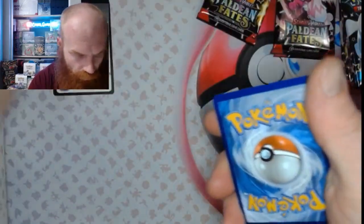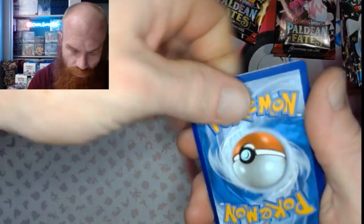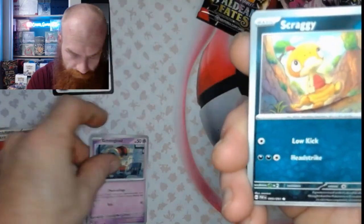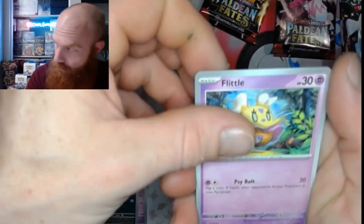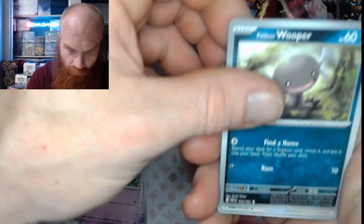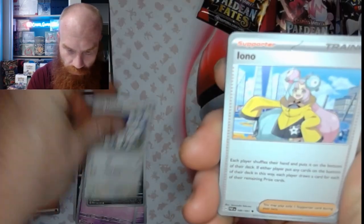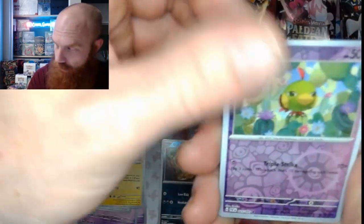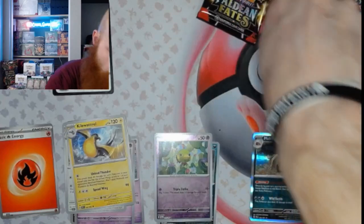Code card and a Fire Energy — let's go! We got a Gimme Ghoul, a Scraggy, Flittle, a Wooper, Tandemaus — oh no, Kilowattrel, a Watcher, Scraggy reverse, Natu reverse, and a Mabostiff. Alright.